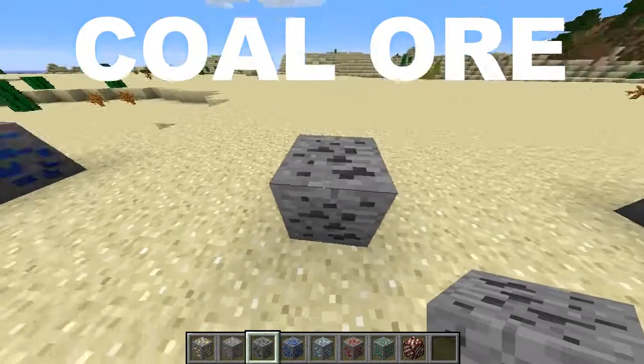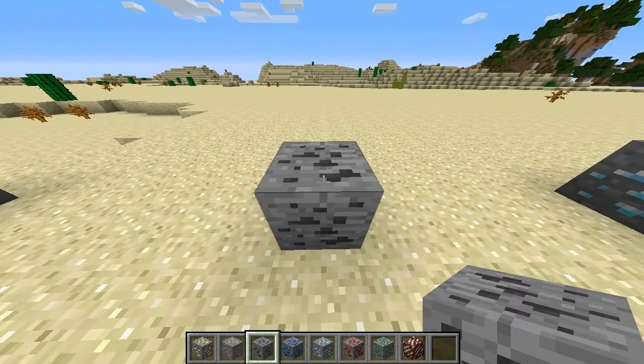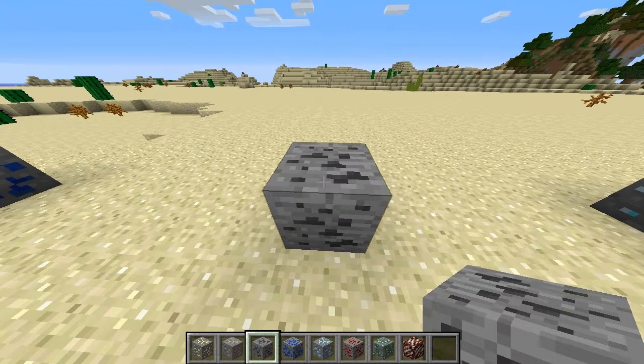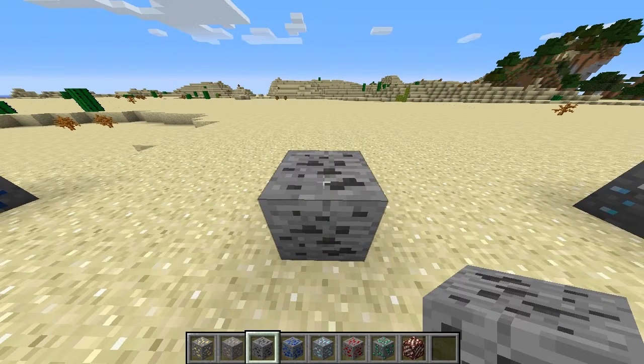Coal — a very important ore necessity for your Minecraft world and to succeed in your Minecraft world. Coal is an ore which is able to be used in order to burn different ores, smelt, and so on. So make sure that you try to find some of these on your way.